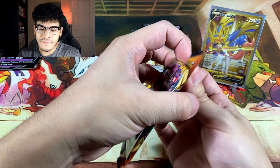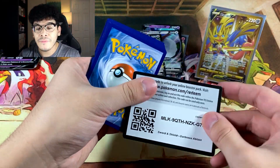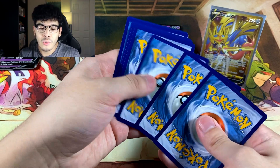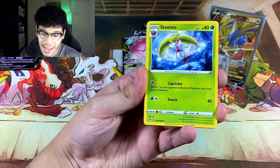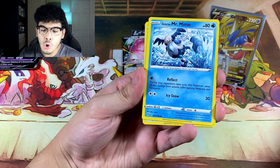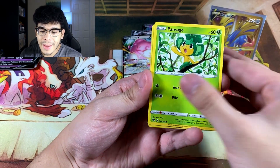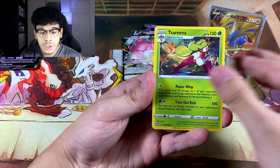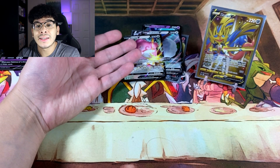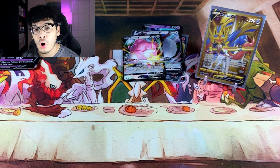This is the final pack, and it actually has a chance at having a Charizard. We got Fighting Energy, Rose Tower, Fletchling, Pansage, Skarmory, and a Regular Rare. We did at least get two bangers. But that leaves us with our final product, and it's actually a good one.